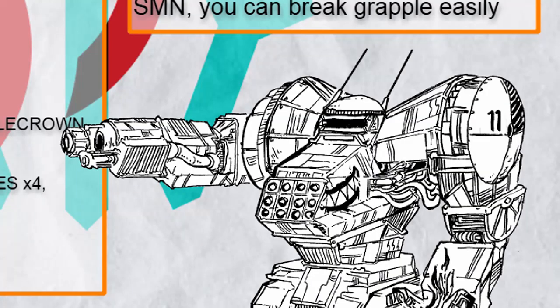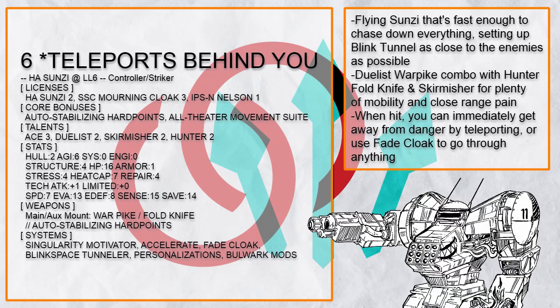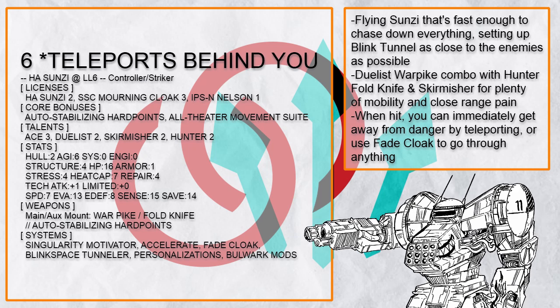Skipping the next one — you already know how this works. This is 'Teleports Behind You,' because what's worse than a teleporting Sun Tzu? One that can fly so fast with Ace that it looks like teleporting, with Blink Tunnel to transport the whole team. If it gets hit, it can escape immediately by teleporting back to the anchor with the Motivator — and that's if it's not doing it with Fade Cloak to walk right through solid barriers.